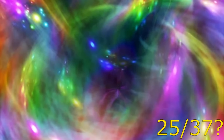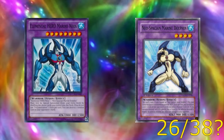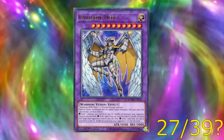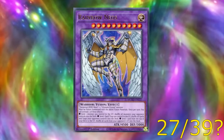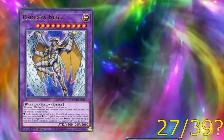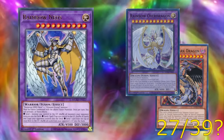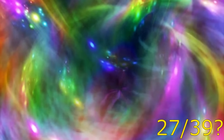Moving on to the two final Neos fusions, we have Marine Neos, which uses the upgraded Aqua Dolphin mentioned earlier. Then as the penultimate fusion we have Rainbow Neos — and that's the whole name, not Elemental Hero Rainbow Neos, just Rainbow Neos, which means you can't tap into some generic hero support like Skyscraper. Its materials are Neos and an Ultimate Crystal monster, which includes Rainbow Dragon or Rainbow Dark Dragon, as well as the fusions Rainbow Over Dragon and Ultimate Crystal Rainbow Dragon.